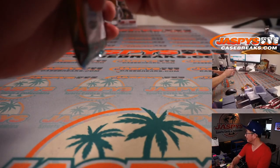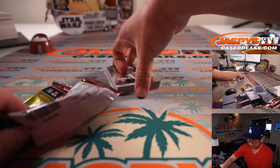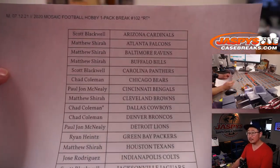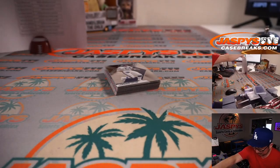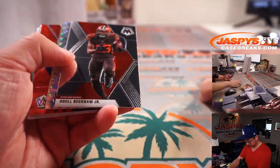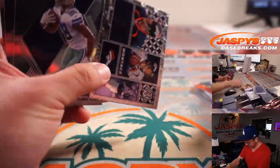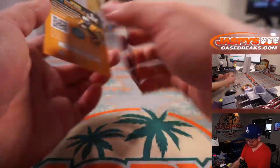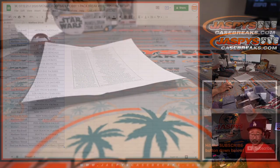Oh, Pete Alonso's feeling it. Alright, there's the final printout right there — Leonard Fournette, Adam Vinatieri, and the Kenny G right in the back there. Nothing too crazy there, but let's see who's going to win those spots.